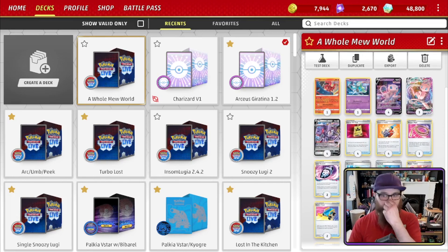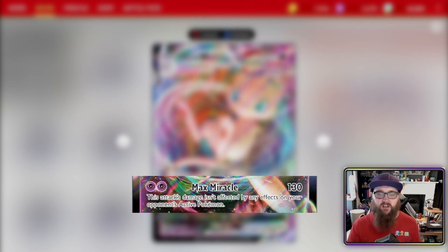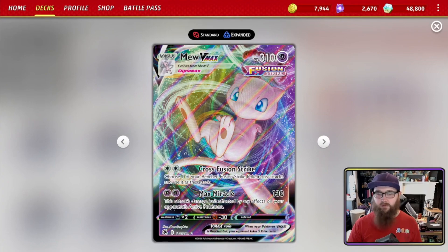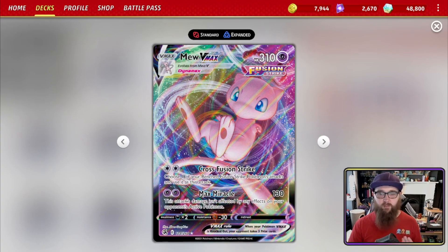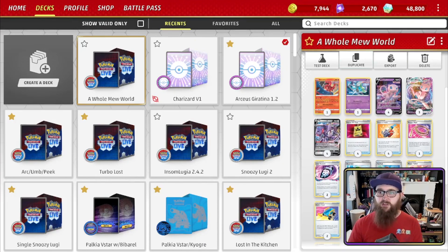The deck is built around Mew VMAX. Mew VMAX has two attacks: Cross Fusion Strike, for two colorless — choose one of your benched Fusion Strike Pokémon's attacks and use it as this attack — and Max Miracle for 130, psychic cost, where this attack's damage isn't affected by any effects on your opponent's active Pokémon. You aren't really using Max Miracle all that much; for the most part you are focusing on Cross Fusion Strike.